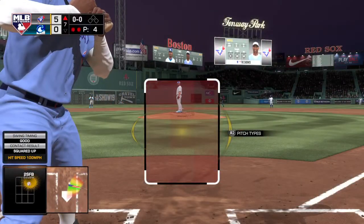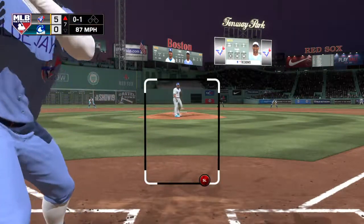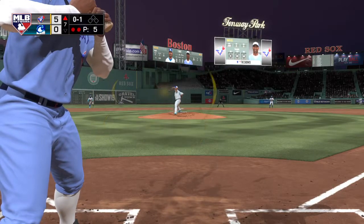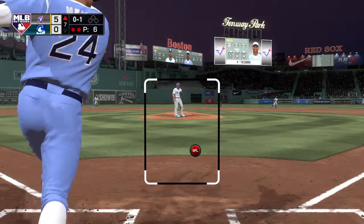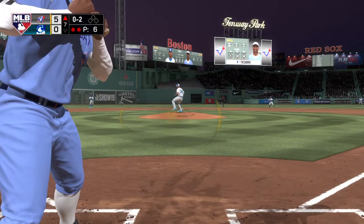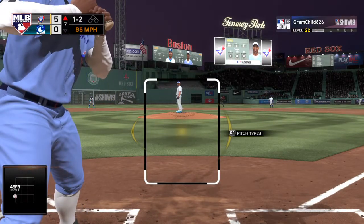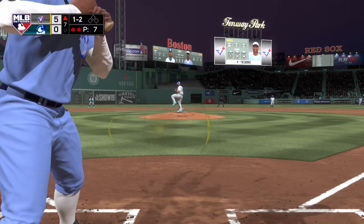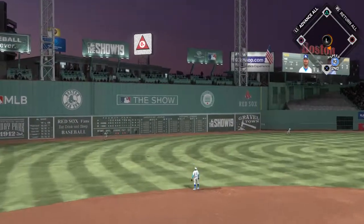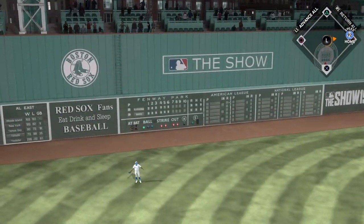Now at the plate — two home runs already to his name in this one, and we'll see if he can possibly strike again. No balls and one strike — behind 0-2 now. The 0-2 pitch — fastball just misses, that's ball one. Wow, that's a tough pitch to take — 0-2 fastball. There's a swing and he sends a ball high in the air into left field — goodbye, home run!